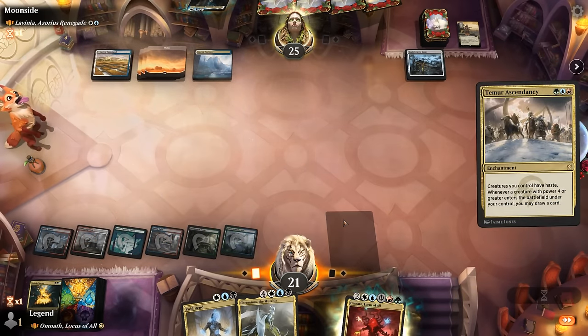Could just end the game if Zirda and Ojutai resolves — I prefer double-spelling as opposed to tapping out for Genesis Ultimatum. Could also go for Omnath plus Siege Rhino: Omnath deals one damage when it enters, Siege Rhino is another three — that could be game. A vintage Siege Rhino for the win! Sweet — on to the next one.